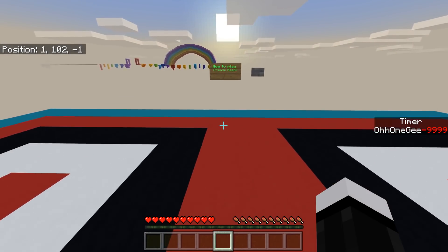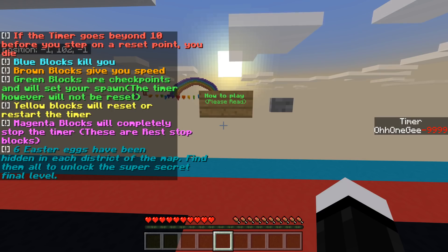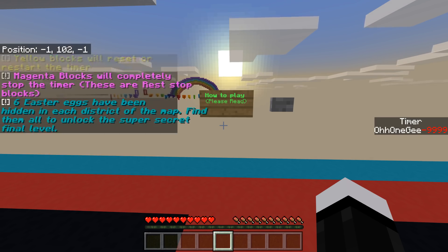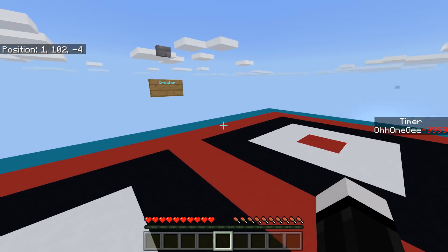Today we are doing the 10 second challenge. If the timer goes beyond 10 before you stop on the reset point, you die. Blue blocks kill you, brown blocks give you speed, green blocks are checkpoints and will set your spawn. Yellow blocks restart the timer, so that's good.